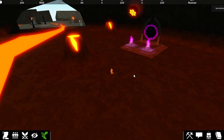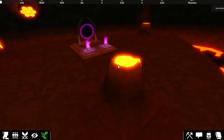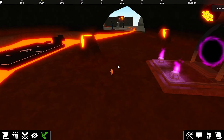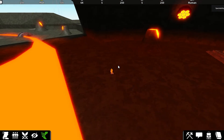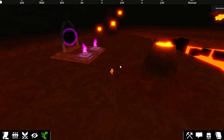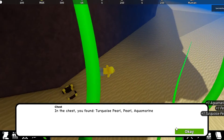To do them in order, first we're gonna do the red egg. The way you get that is in the volcano — those little small volcanoes that occasionally erupt that you can get cremata from. Occasionally there will be a red egg that will appear coming out of them.